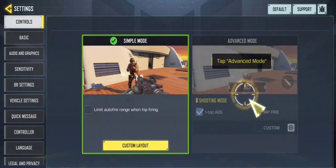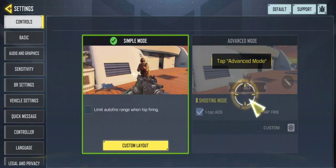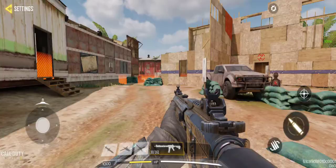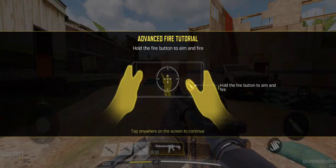You can also — this is controller compatible — so you can also hook up your controller to the phone as well. But we're just going to keep going. This is a custom layout apparently in advanced mode. Your ADS shooting mode you can customize and change all of that under there.